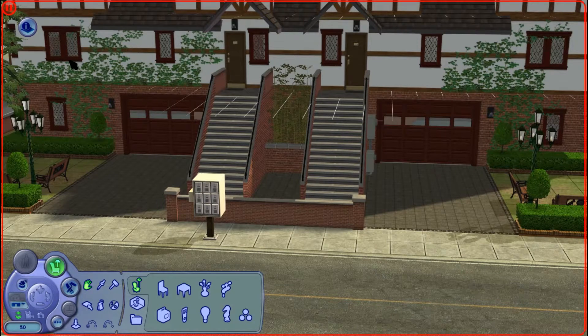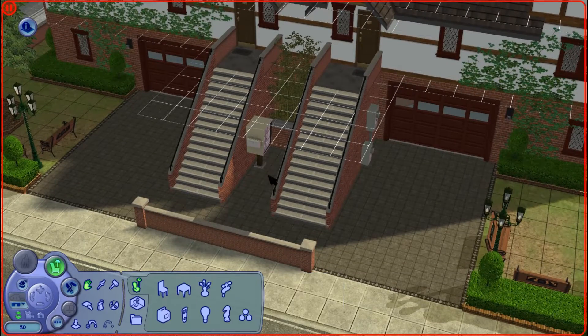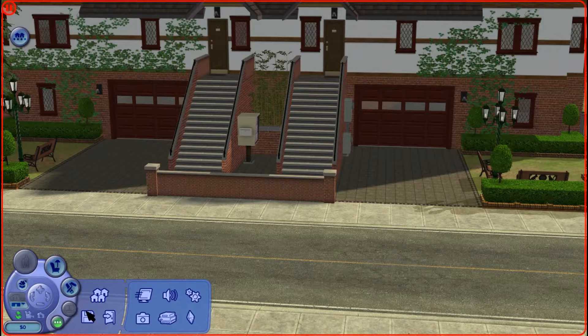That means it has changed into the required zoning. Now we do have to remember, as we've just seen the mailbox change — if we were to revert an apartment building back to a residential building, it will not change the mailbox; the mailbox will remain the apartment box. In order to fix that, you just need to save the lot, load out into your neighborhood view, and when you re-enter you will see the mailbox has changed back to the standard residential mailbox. So I'm now just going to pop my mailbox where I want it and save that.